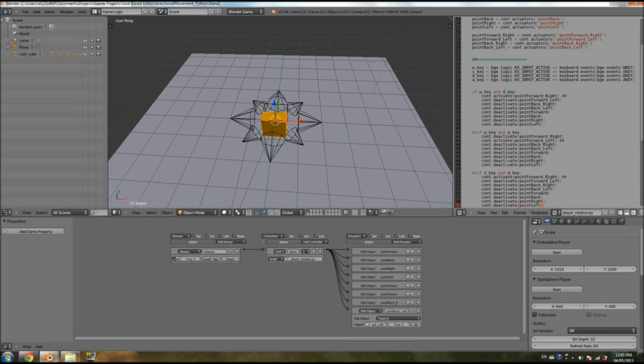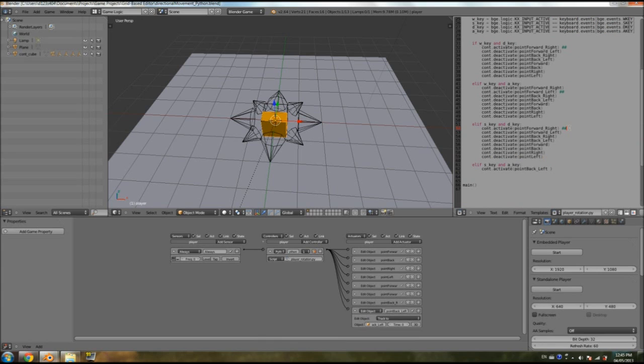We paste again for S and D: remove the comment, set `point_back_right` to activate, keep everything else as deactivate. Then for S and A: set `point_back_left` to activate, all others deactivate. So we're finishing the whole thing — every single button combination — and then we'll look at bugs and what not. This is just a start.